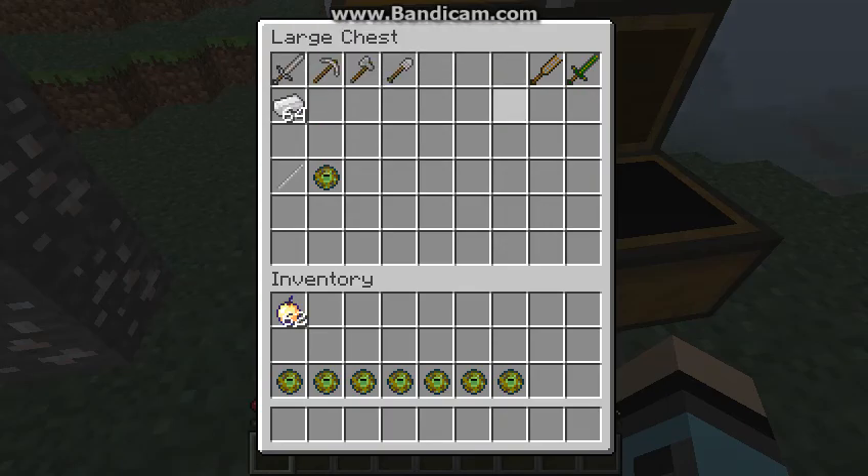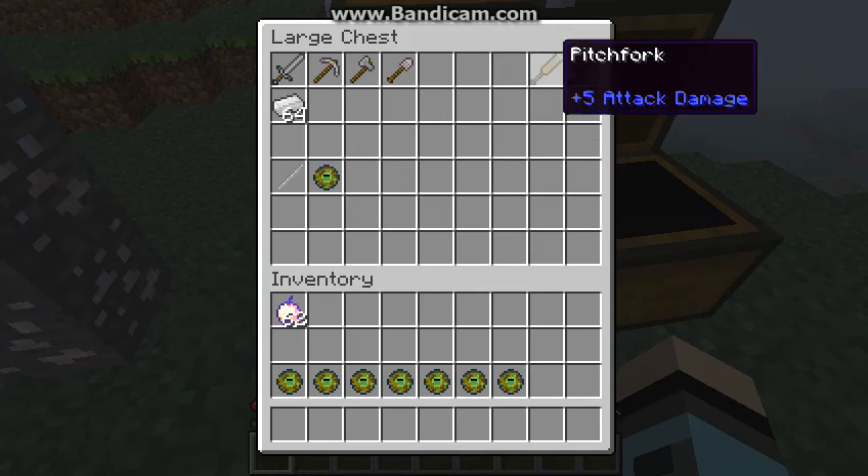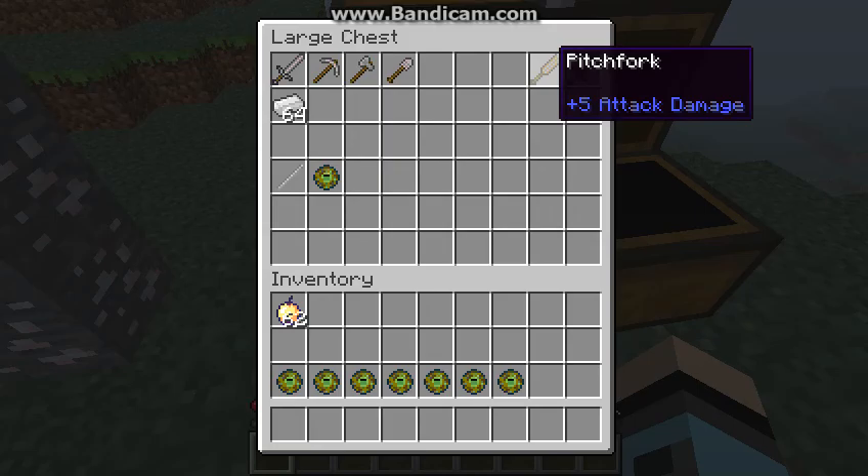It's exactly like a stone sword. And you can make yourself a pitchfork, which does 5 damage. A wooden sword is 4 damage, but this does 5, so it's a little bit better.